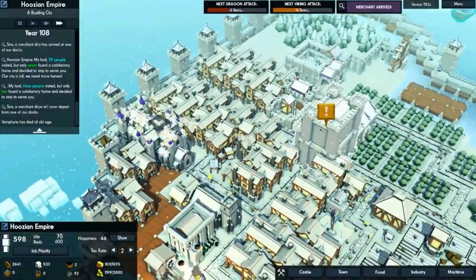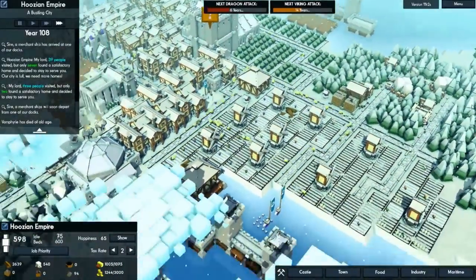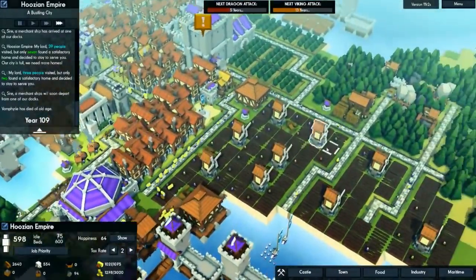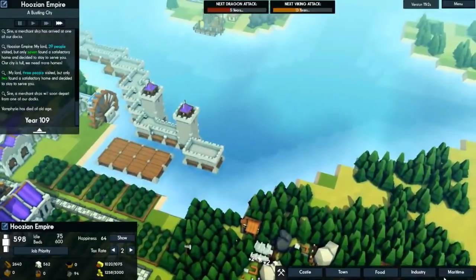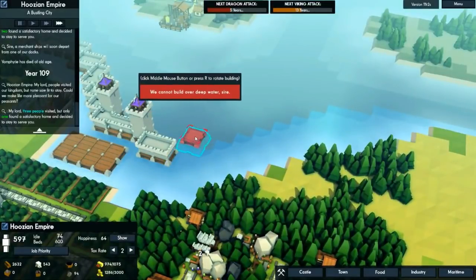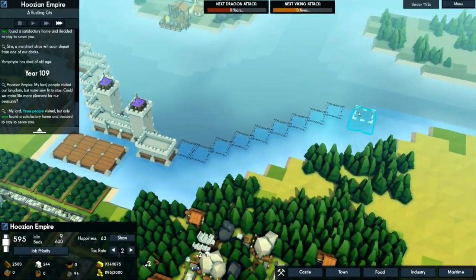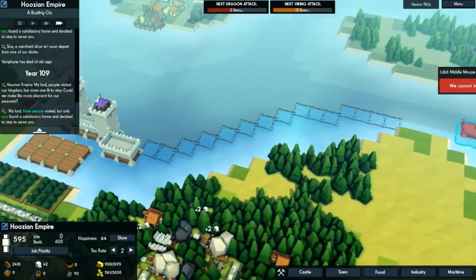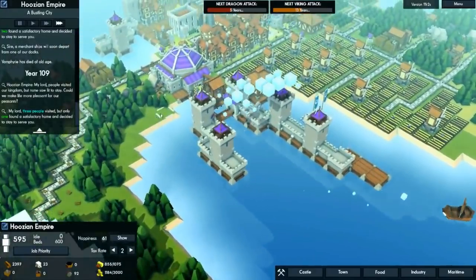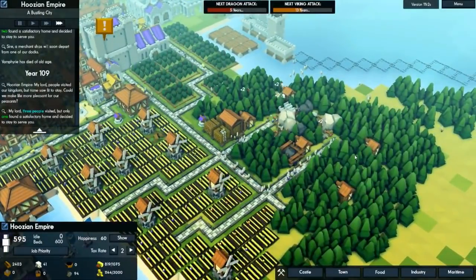I don't really need coin much in this game. You need coins for the hospital and the library and the churches, but a tax rate of one will be sufficient enough for that. Let's go ahead and build our pier system — we want to build a wall around the entire outside of this island. Since we've started saving up some stone, let's build all of our piers around here. We have plenty of idle people to work on it. We're going to build it all the way around here.